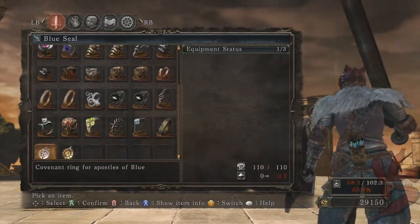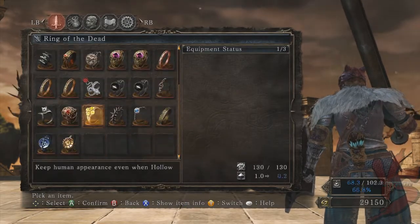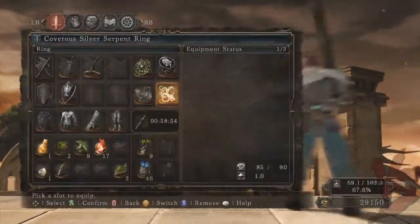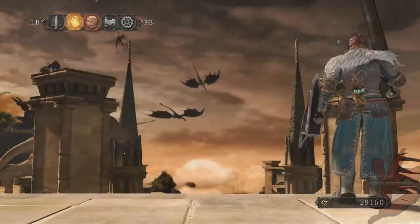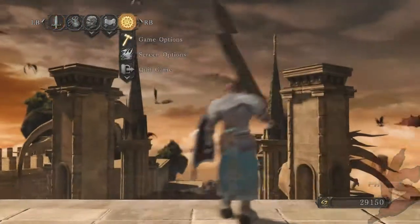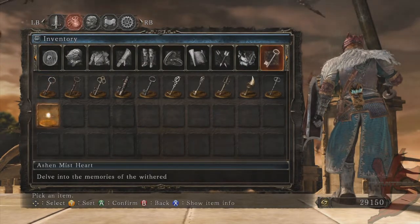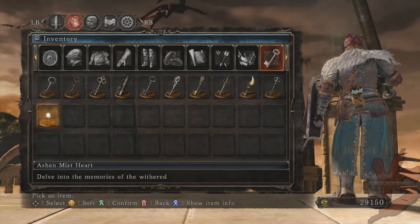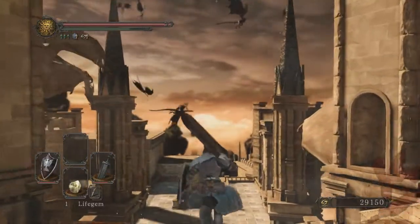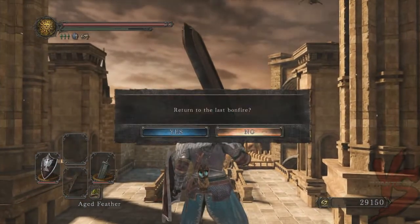Let's take the ring off. How do I not have the other version of that yet? I might have missed it. So we're done here. Picked up another key item. Where the hell is it? I gotta see what it says. Delve into the memories of the Withered. Alright, I know where we need to go next. So I will see you guys there.